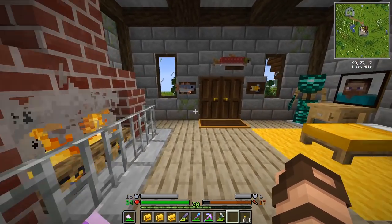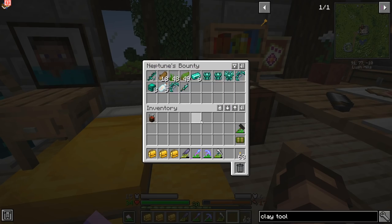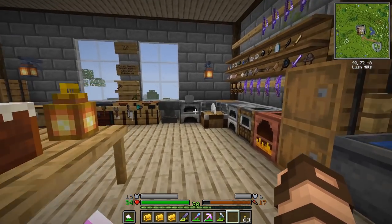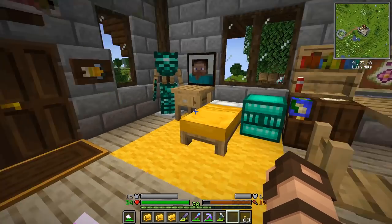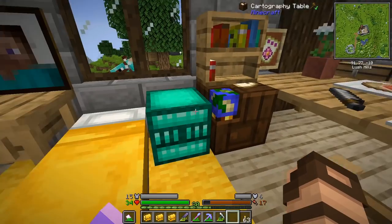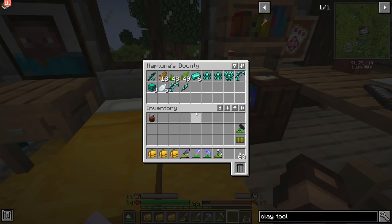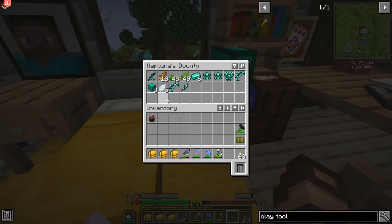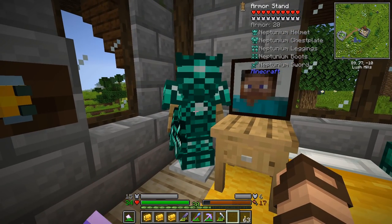Fishing results: I went out and did a whole lot more fishing because I had my enchanted fishing rod — my Neptunium one — and it had all those benefits on it. It made things go so much faster now that I've got that enchanting room upstairs. I was able to get nine Neptunium's bounty chests, and from those I got all this stuff which is just fabulous. I can finish off the armor set — I now have the complete Neptunium set.